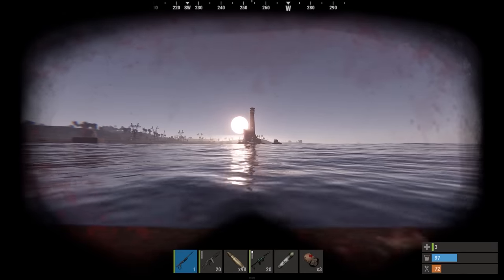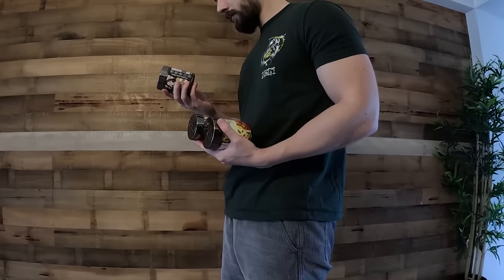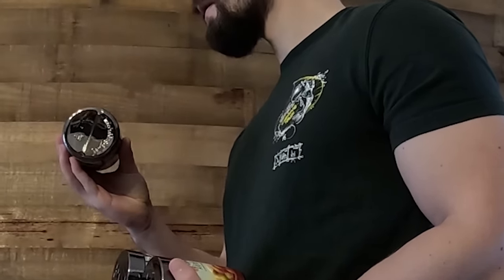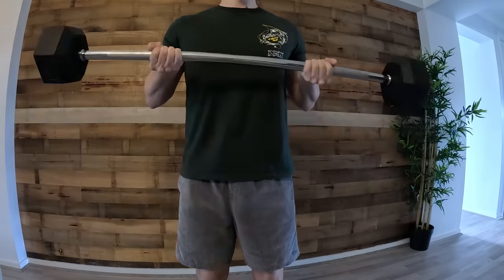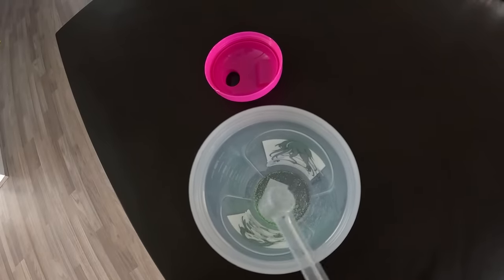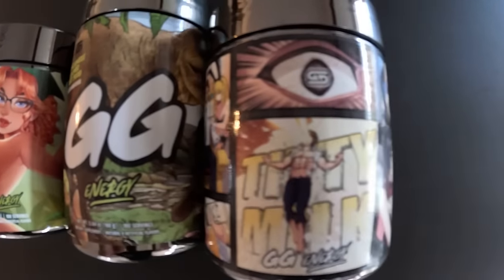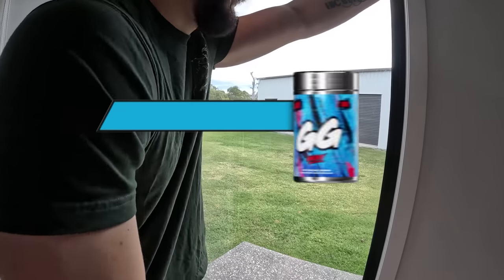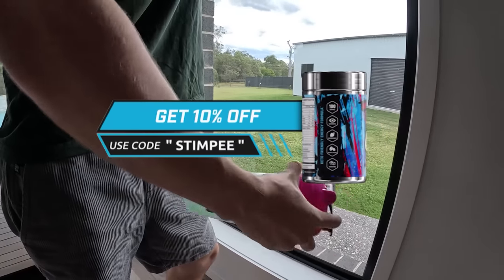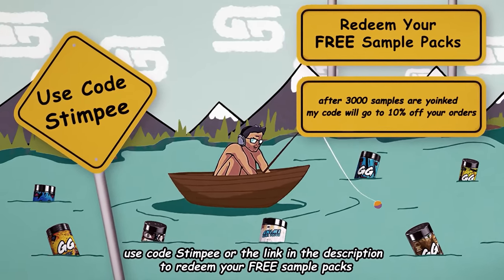Before we go any further, I'm happy to say I am now partnered with GamerSups. If you're not familiar, it's basically a healthy alternative to an energy drink — it's got a bunch of vitamins and minerals. It's sugar-free and uses organic caffeine to help maximize your energy and endurance. I was sent a bunch of flavors to try and this stuff genuinely tastes amazing. The folks at GamerSups have hooked us up with 3,000 free samples — use code STIMPY. After those are gone you'll get 10% off your order. Click the link in the description and use code STIMPY.